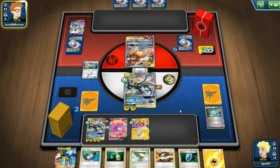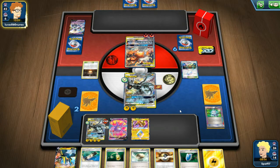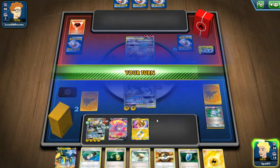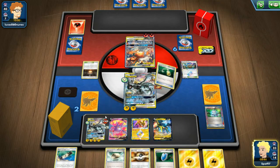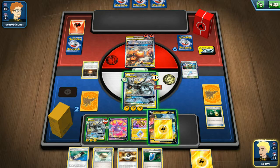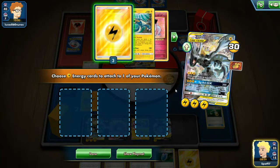In retrospect, putting the energy on the bench was the wrong move - I should have attached to the active. If I was going for Tag Bolt I should have attached that active because the extra energy on Pikarom doesn't make much of a difference. They replaced the stadium with their Giant Hearth and are just going to Outrage, which is pretty good for me because I can hit into them with Full Blitz or Vikavolt - but probably the Full Blitz. We'll attach to the Vikavolt and then Full Blitz for 170 - at this point they are in a pretty bad spot.